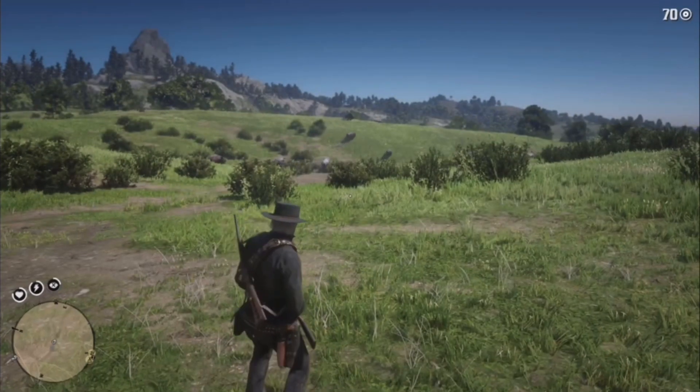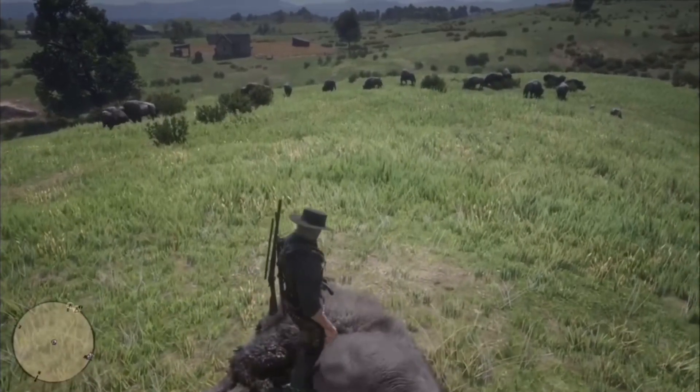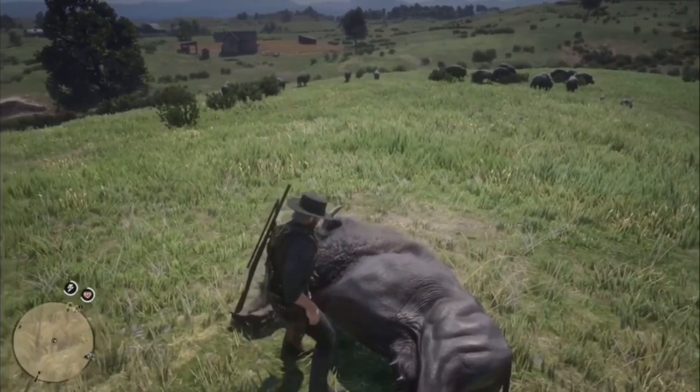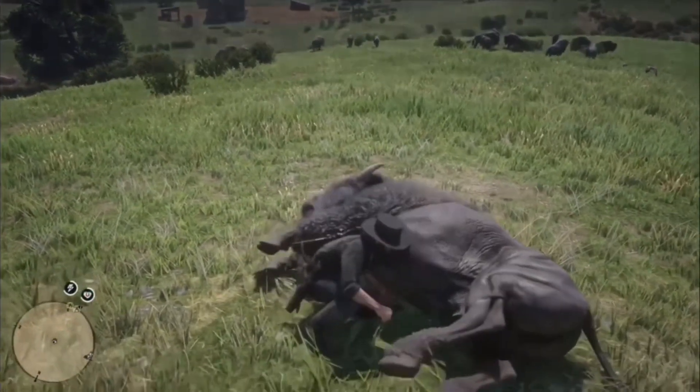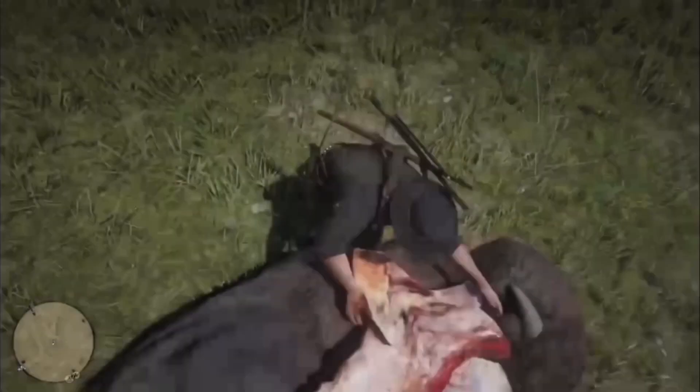When you skin this animal you'll get bison horns, five prime beef, and its pelt. The bison horns will sell for 60 cents each at the butcher, prime beef will sell for 45 cents each, and the pelt will be sold for five dollars each.